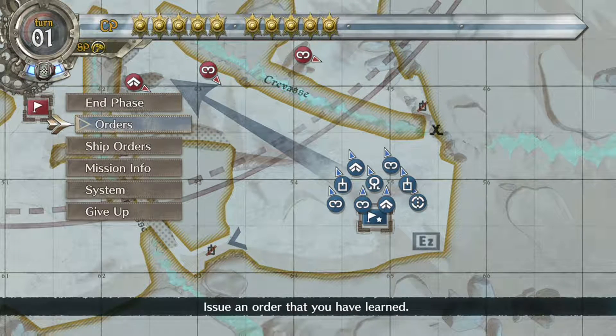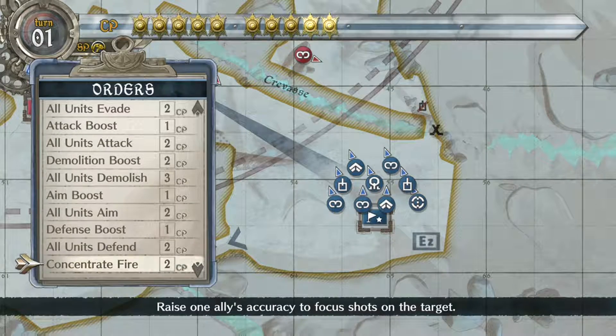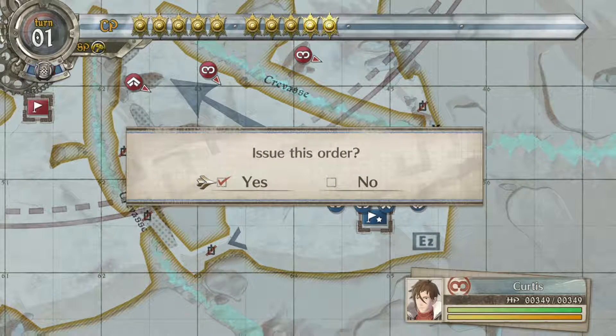If you don't have high enough AP, you might have to use a Scout and not use an Engineer, but I think you should be good. The first thing you want to do is use the Inspiration Order.